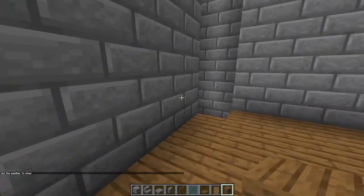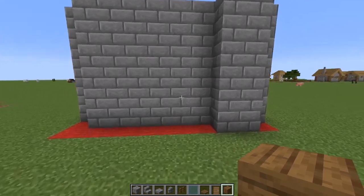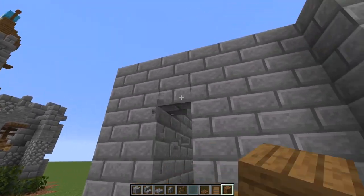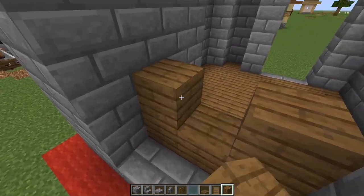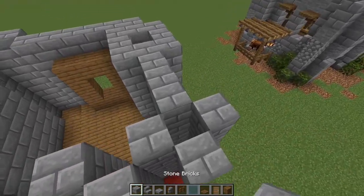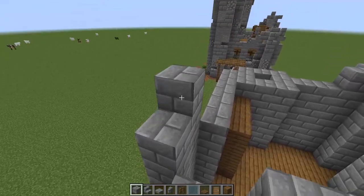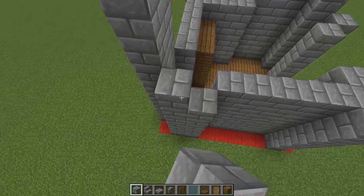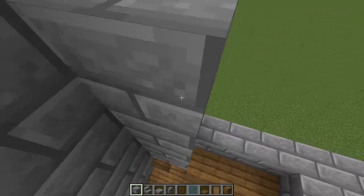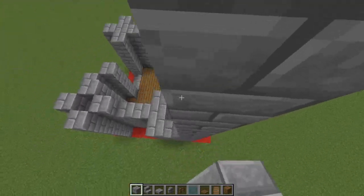We're going to come to this tower right here and go one block below, just like that. Then we'll come around to the back side, go one block over from this tower, knock three blocks out, and then four blocks up. We'll do this little shape leaving a window hole. Then we're adding in the towers — take this corner one block up, then go over here and take this one two three four five up and fill that right in. Then this one goes eight blocks up — one two three four five six seven eight — and fill it all in.